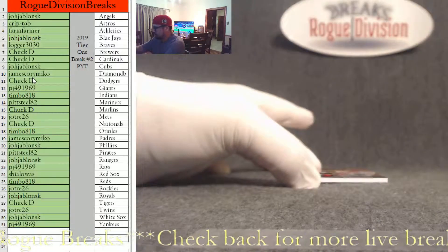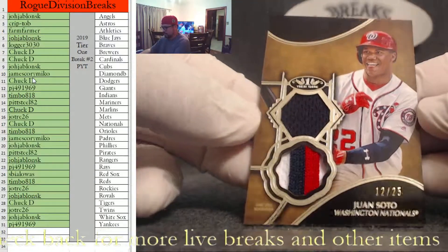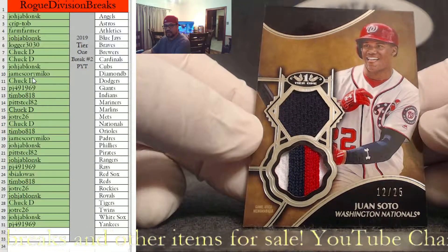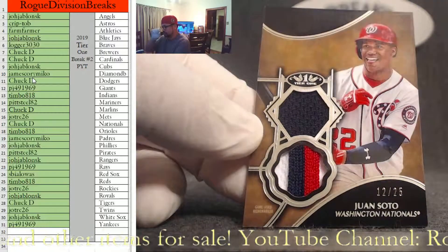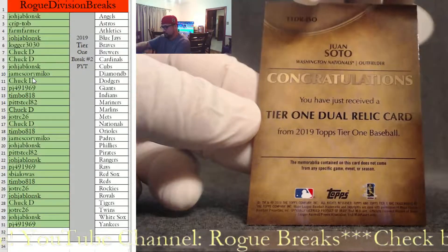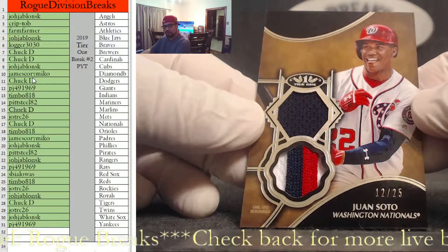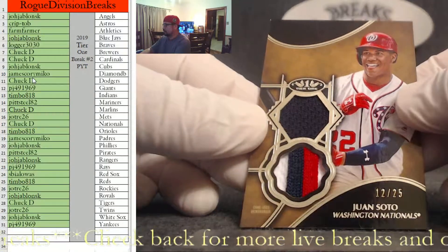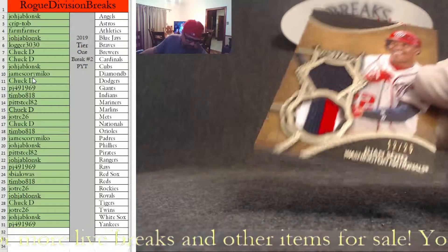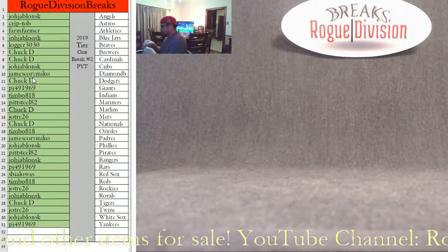Our last card is going to be a dual relic — Juan Soto, 12 of 25 for the Washington Nationals. That is going to go to Timbo 818. Tier One dual relic card. Juan Soto. All right guys, that'll do it.